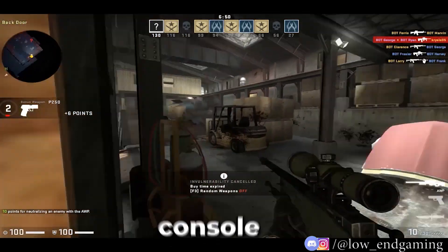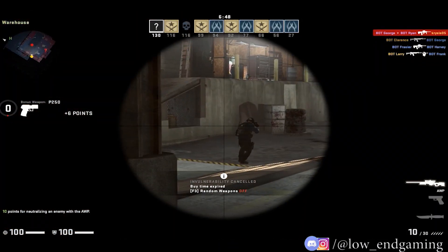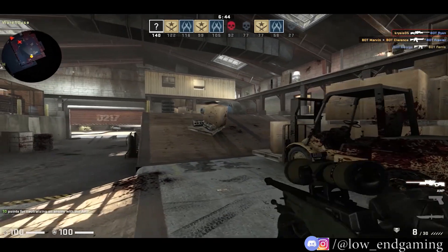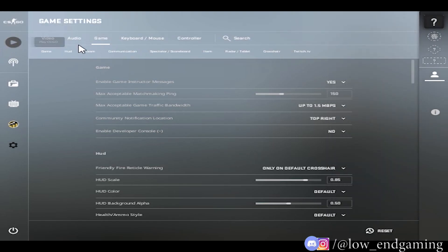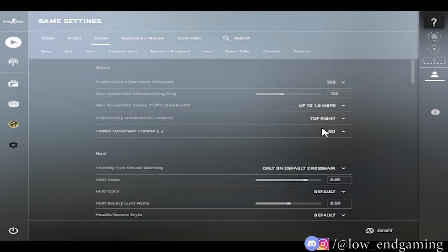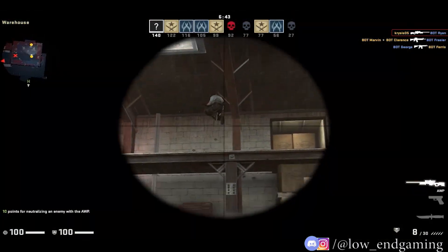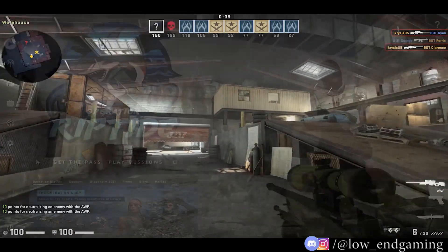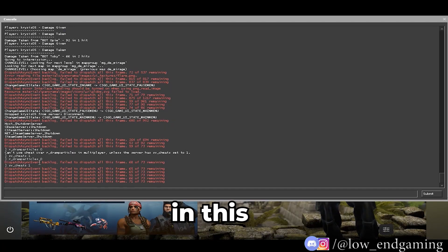For Step 3 we will use some console commands in CS:GO. To run commands in the game you need to enable the developer console. Go to Settings, click on Game, then turn on the Developer Console. Now press the console key on your keyboard to open it. All commands used in this video are listed in the description below.